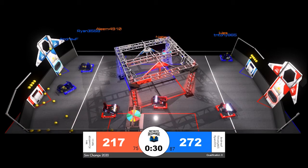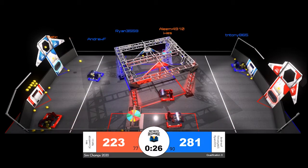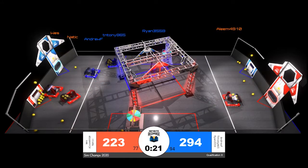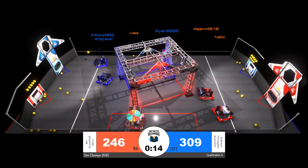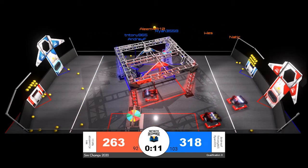Three seconds until the end game portion of the match begins, still a blue alliance lead. No robots are making a move on the rendezvous point at the moment. It looks like the first one there might be Ryan for the blue alliance — they extend their lifting mechanism upward. Ryan's two alliance partners are going to clinch that ranking point for the blue alliance before working on their end game strategy.